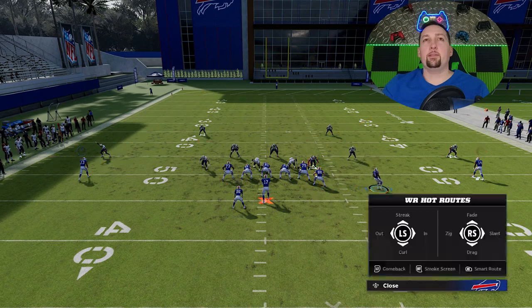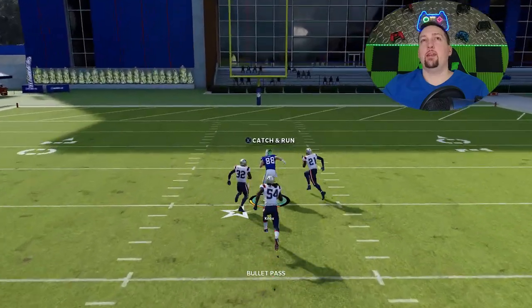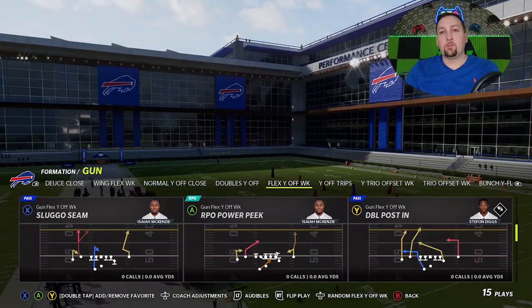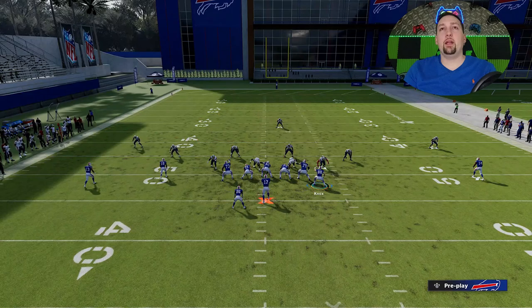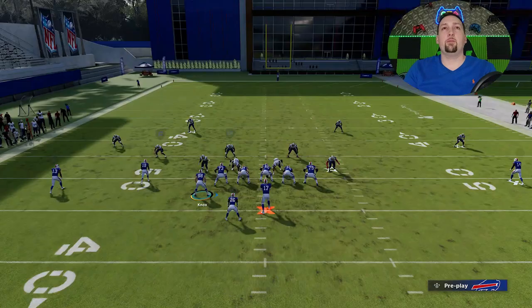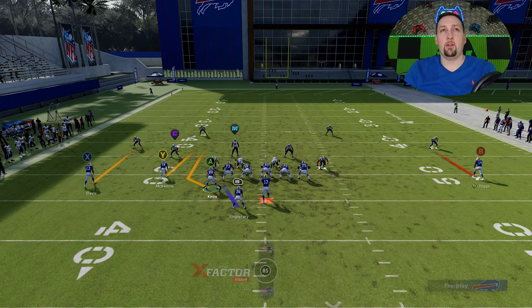You could also throw to the tight end — there are a lot of different options against Cover 2. If they don't press the tight end, all three receivers are going to be open. This is also going to be a very explosive play against Cover 3, so we're going to pick that. Against Cover 3 Sky, you want to motion the tight end across pretty much every play, and you're going to be running from the hash mark just about every single time.